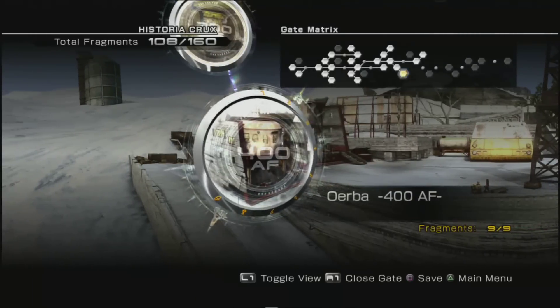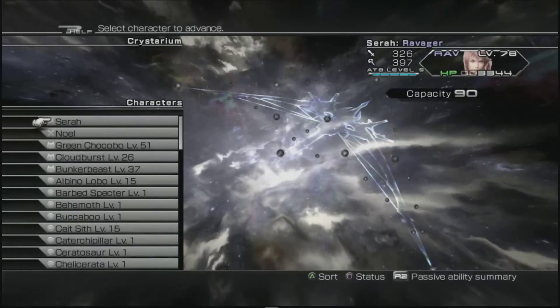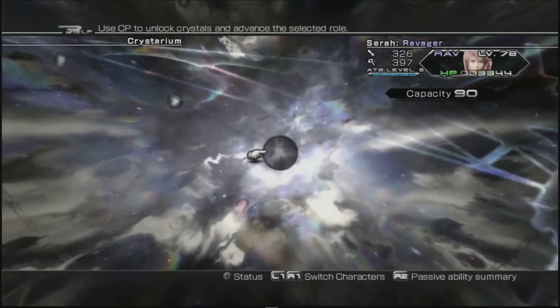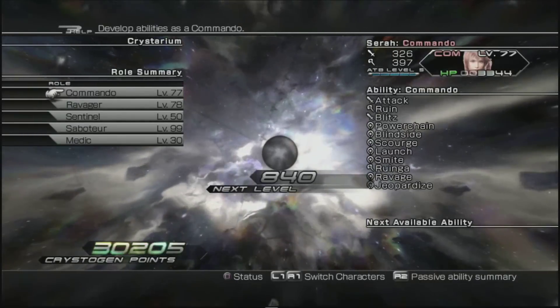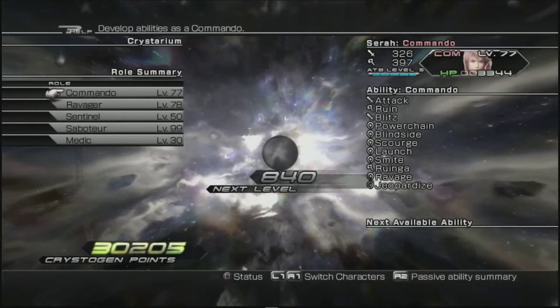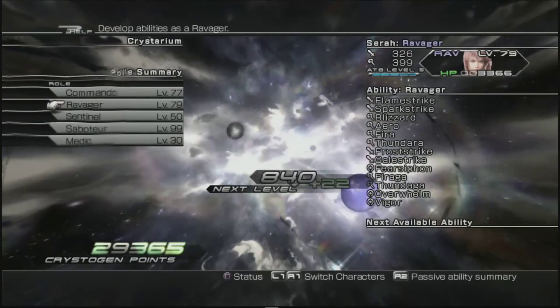Hello everyone, Fuzzfinger here and welcome back to Final Fantasy XIII-2. Today we finally get to do some proper fun stuff. I'm sure you're all sick of those poxy Herba puzzles — I know I certainly am. So I thought we'd do some bosses today, collect some optional fragments, but before we do anything we need to spend our Crystarium points that we've amassed up to this point.